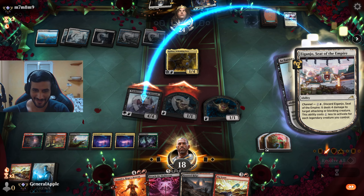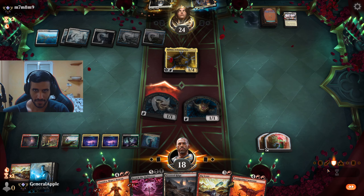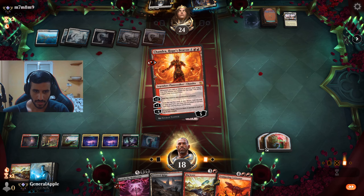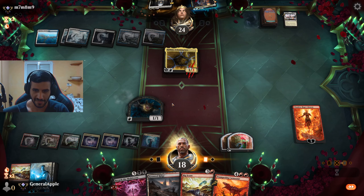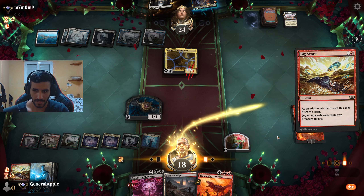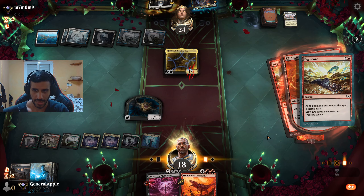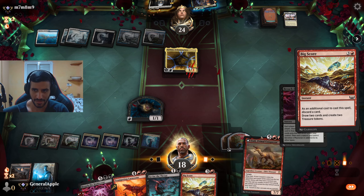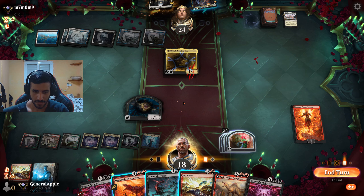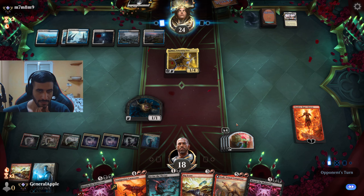Now that we know we're safe, it's Chandra time. We want to deal with Raffine — we can't right now, so we plus two, turn Phyrexia to ash, yep discard, draw two more. It's once a turn, sure. And yeah, that's basically game.